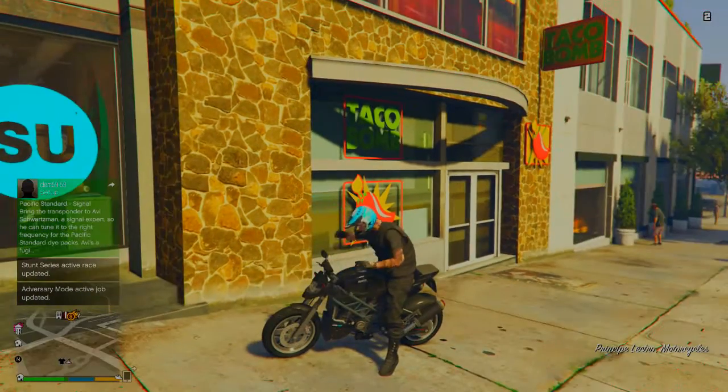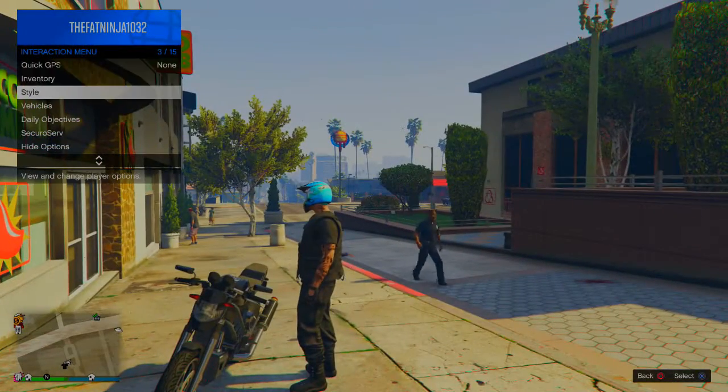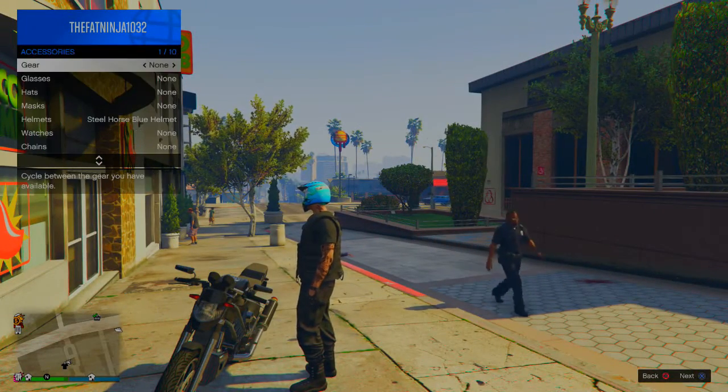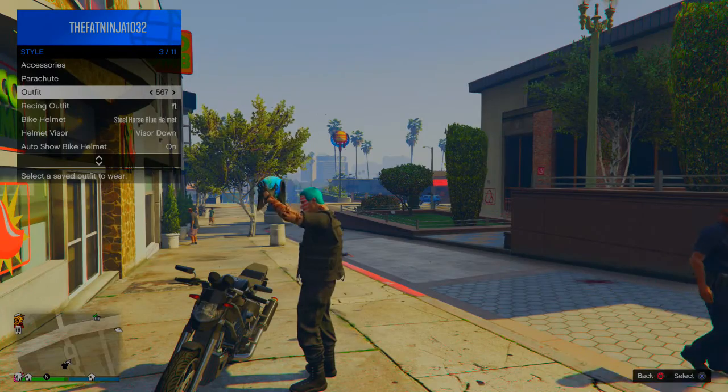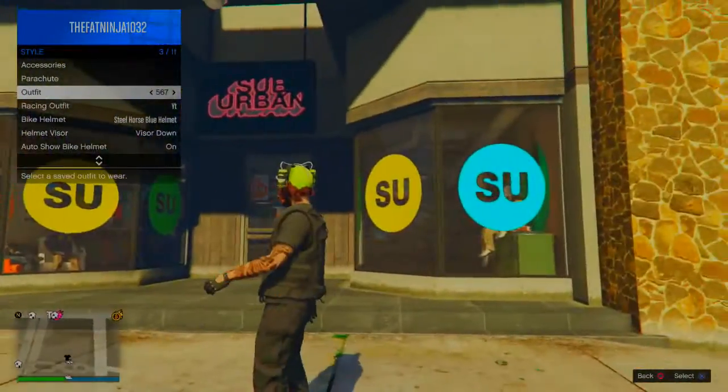Once the helmet is on, hop off your motorbike and pull up your interaction menu. Go to Style and as soon as your character takes off the helmet, select the outfit that you just saved. Boom — just like that, after patch 1.35 you now have a hat and mask online.